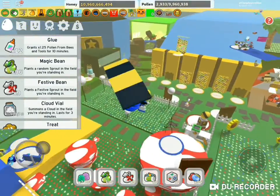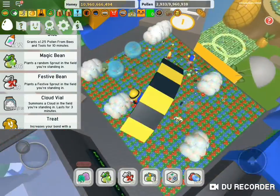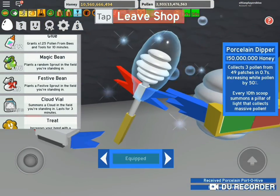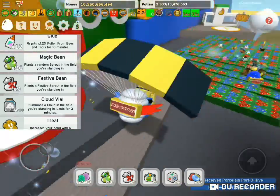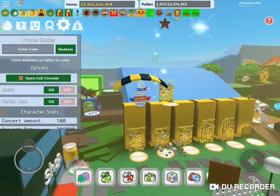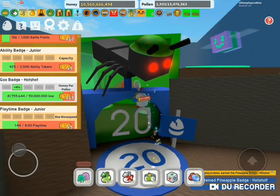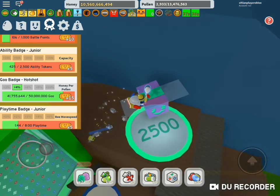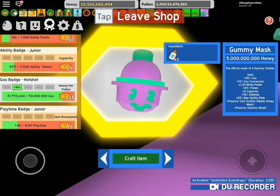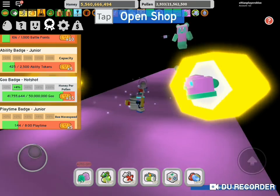Sorry guys, I'm getting a bit carried away with my honey. I just need to get these things. How many clouds is this guy putting down? Boom, boom! I think I'm gonna save the 10 million — wait, no way. Can I even go there? What's my goo badge? Oh, I think I need more. Oh my god, that's crazy — yes, I got it!